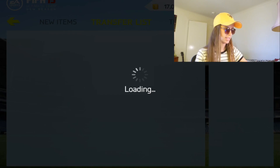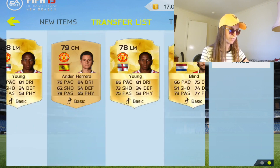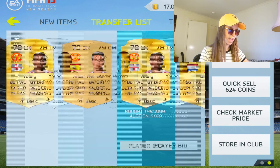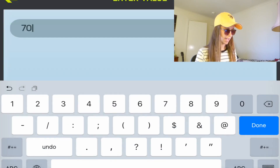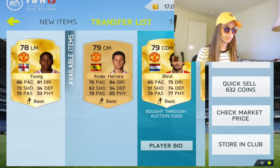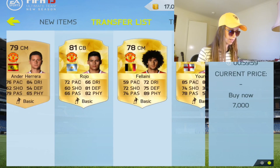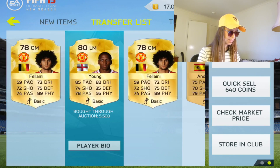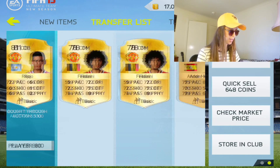In my transfer list here we can see that I've only got Manchester United players and I've sold quite a few, but I've kept some for this video. I've picked these up for around about 5k each. Ashley Young is going for 7k. Blind is also going for 7k — his rare card and his normal card are both going for 7k, so I picked them up for about 5k each. That was a pretty good profit. Here's another Young I picked up for 5.5k and I'll sell him on for 7k.